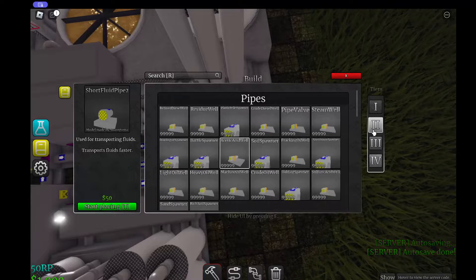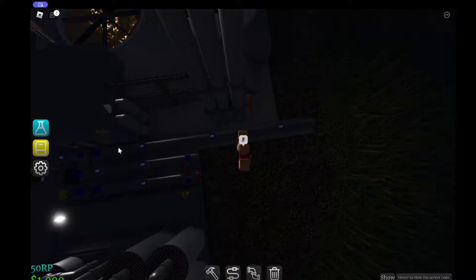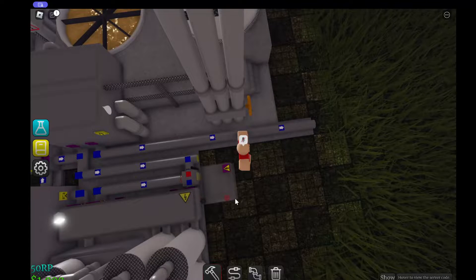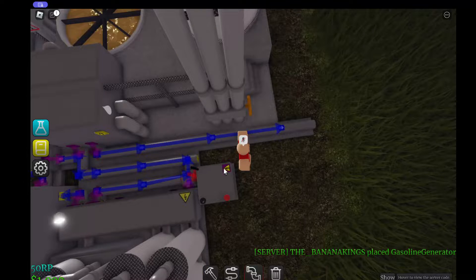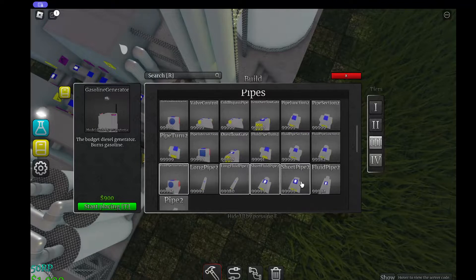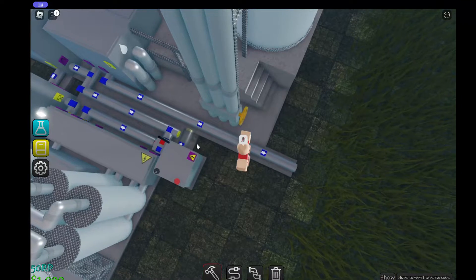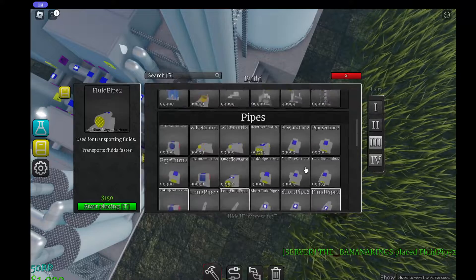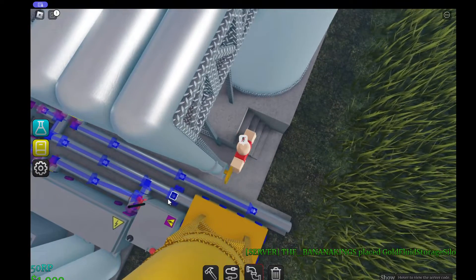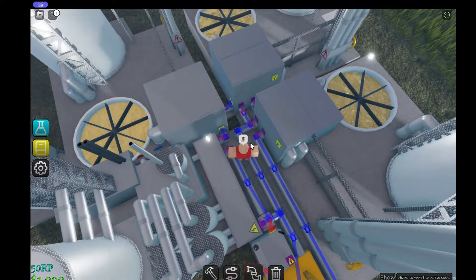With the gasoline, we can burn it. Here is the gasoline burner — just like that, it's going to start processing. I need another pipe here. We're going to get rid of all that residue — yuck, we hate residue.